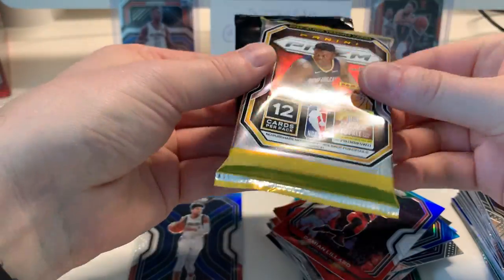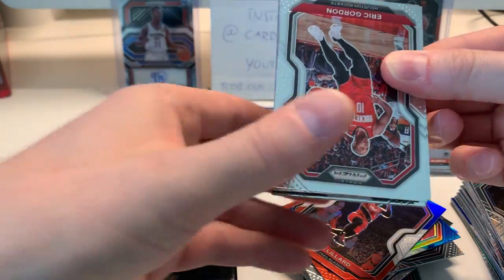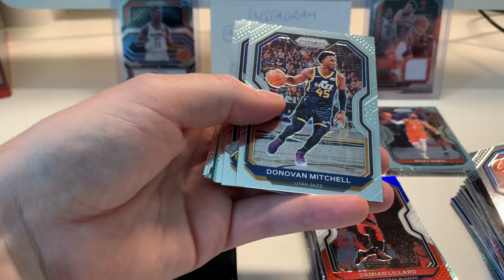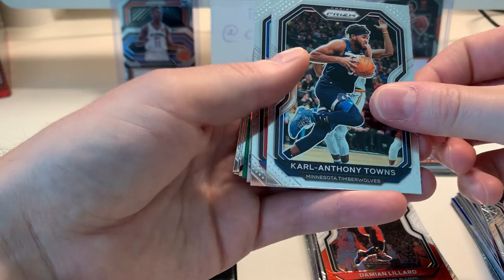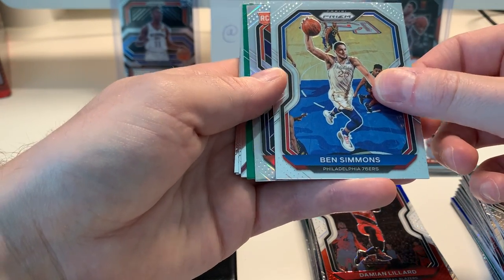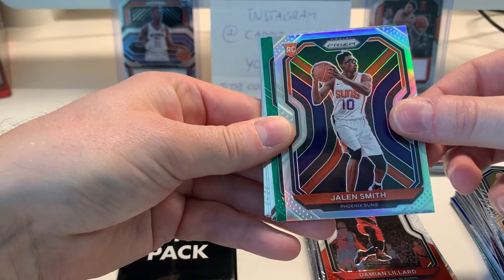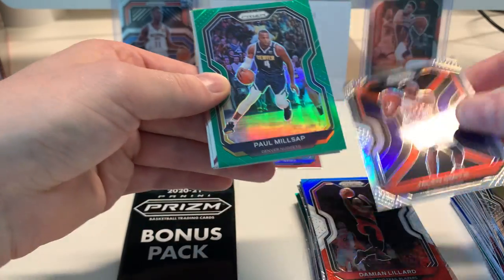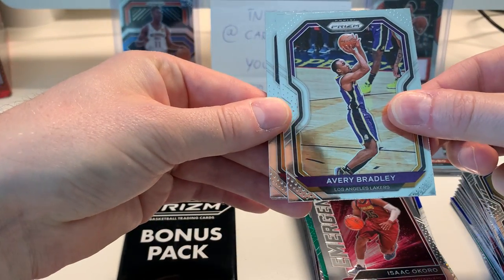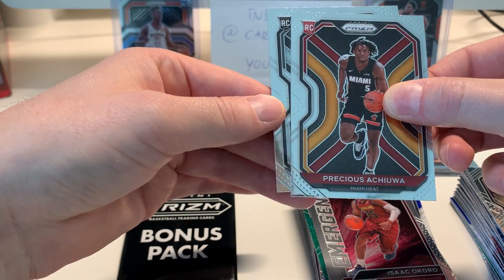Okay, final pack — see if we can hit some more, but I'm happy either way to be honest. Eric Gordon, Vucevic now with the Bulls, Donovan, AD — cool card. KAT. Ben Simmons — what's the media talk going on with Ben right now, where's he going? Not sure. Oh, we got a Prism rookie here — might be Jalen Smith — yep, Jalen Smith, nice! Very cool, centering a little bit off but okay, I'll take it. Paul Millsap is the green. Isaac Okoro emergent. Avery Bradley. Precious Achiuwa now with my team the Raptors, and another rookie — probably Spurs — Devin Vassell.